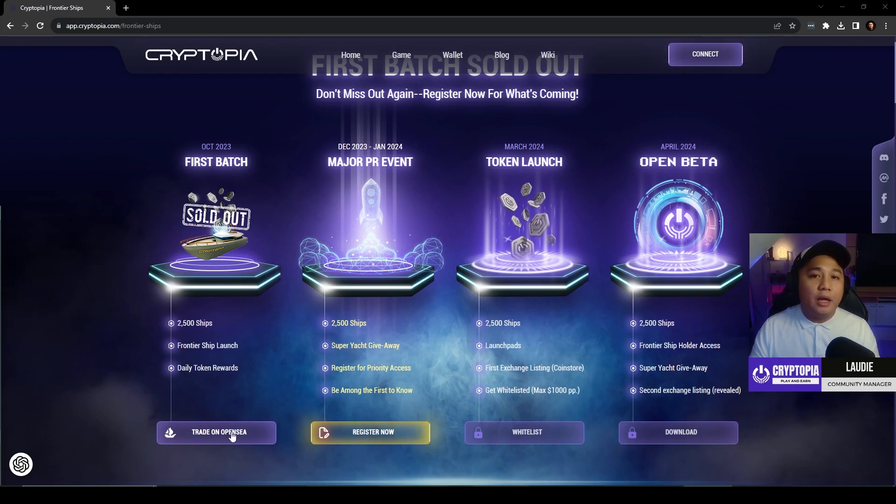If you want to go ahead and get your hands on one of our frontier ships, you can get them on OpenSea. Our website minting is currently closed. We are going to reopen the minting page around December or January of 2024, coinciding with a major PR event that we will be announcing very soon. We only have 7,500 frontier ships left for minting on our website.